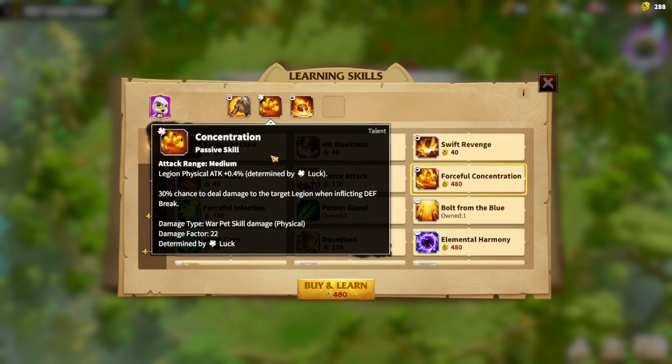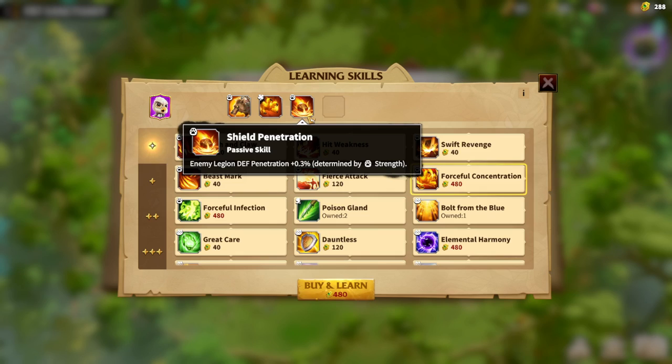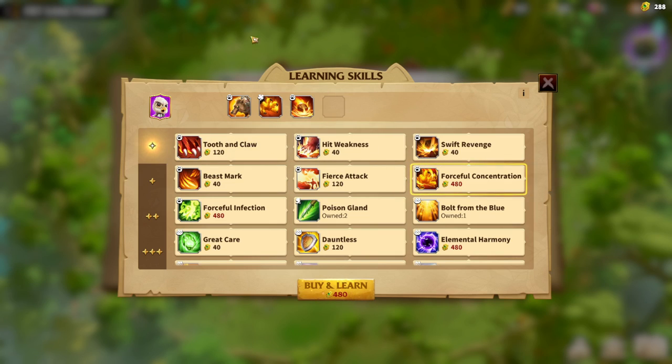These three — Maniac Might, Concentration, and Shield Penetration — are my main skills. I will be adding Forceful Concentration, and these will be the main skills for my Snowpeak Rock which I won't be changing.